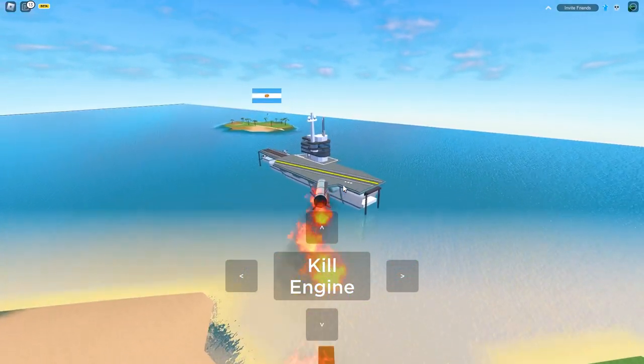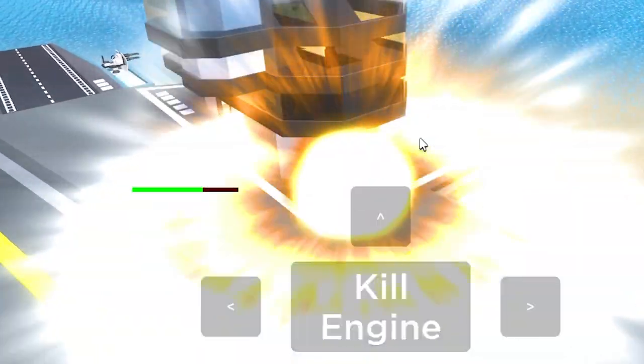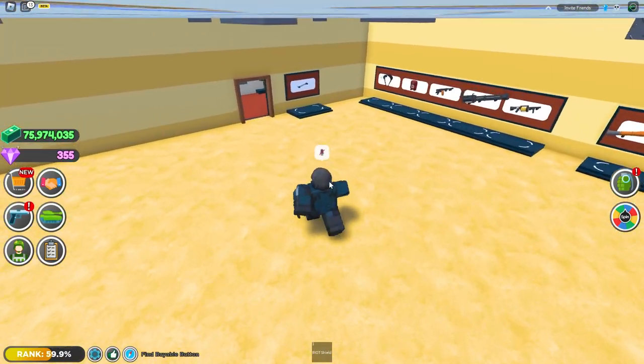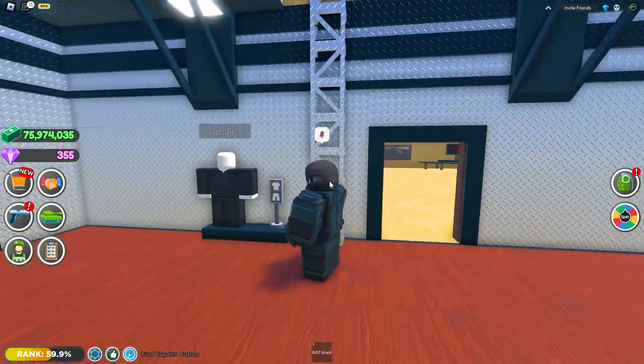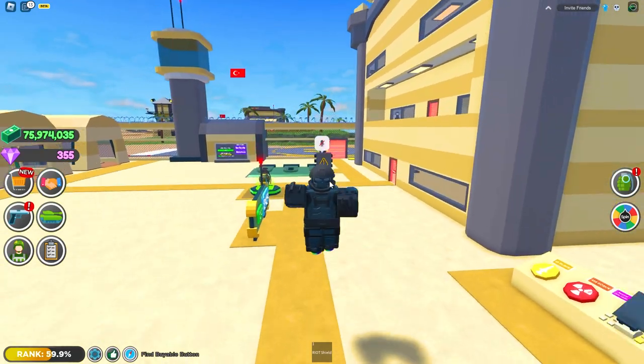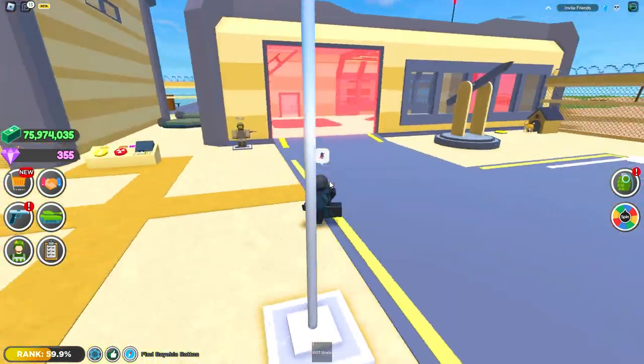Just to test it, I'm going to hit this boat with the missile. Let's see how much damage it does — hey, that's a good chunk of damage for a carrier. A carrier is one of the highest HP boats in the game, so that's actually a pretty good number right there.